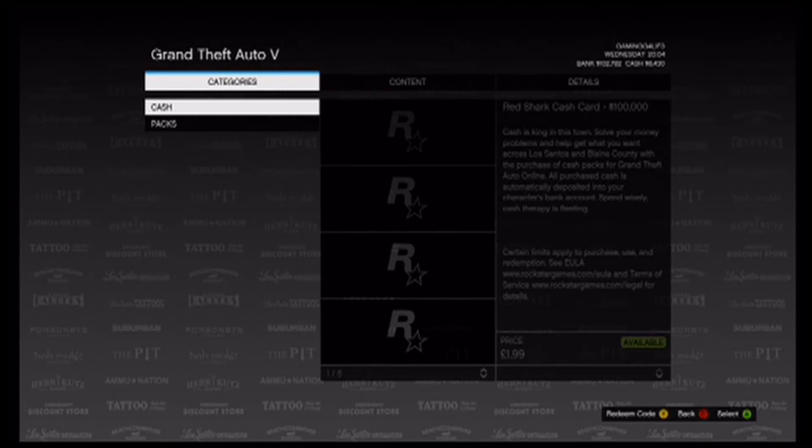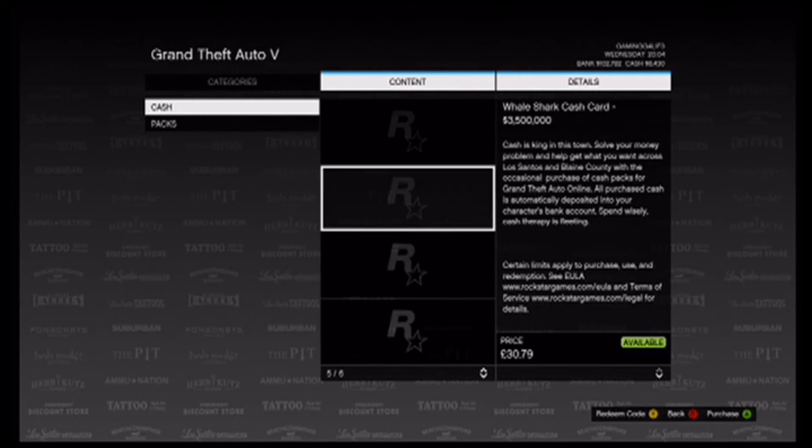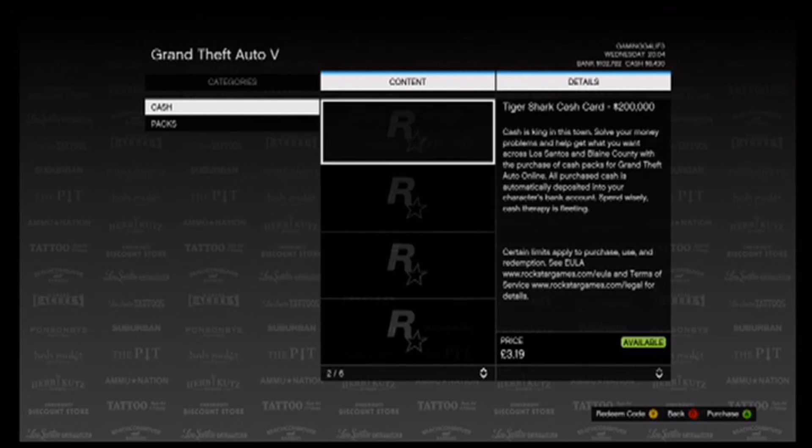Then you want to go on cash and scroll down and select how much money you want. So I think we will go with 500k.